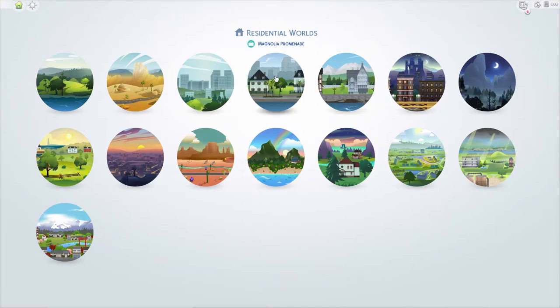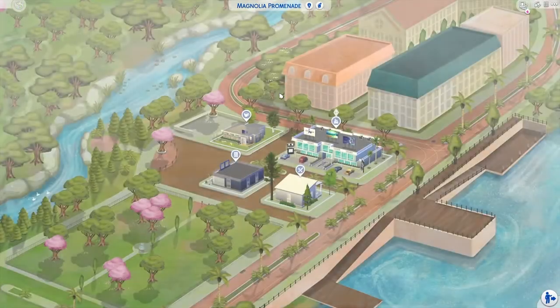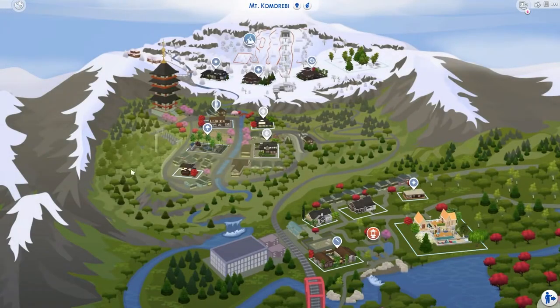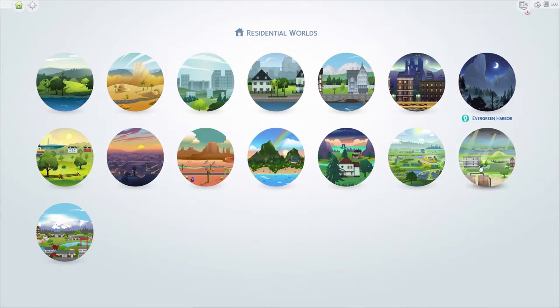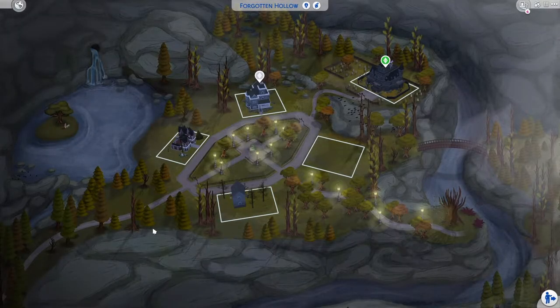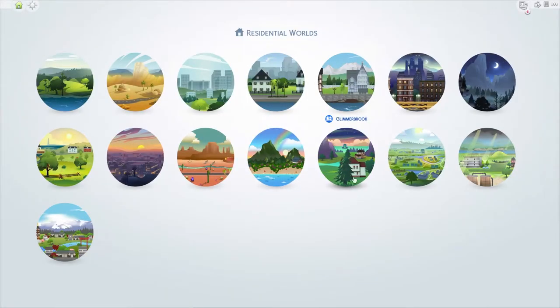I don't know what else I was meant to really show because we have gone through all the lots already. Mount Comorebi hasn't changed much either — I am still in the process of trying to get the bills sorted. I try to be loyal to the ones that are here but I think I'm gonna go with my own flow, honestly. Forgotten Hollow is my biggest pet peeve because I'm really bad with any kind of supernatural gameplay — vampires and witches are gonna be rough for me.